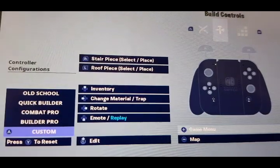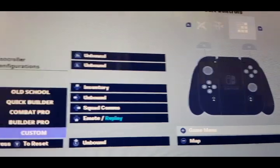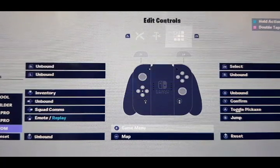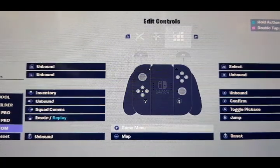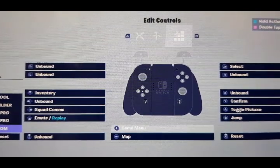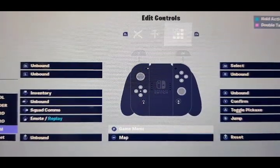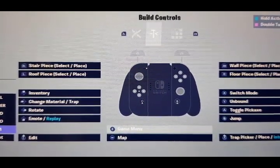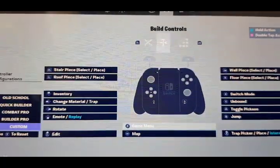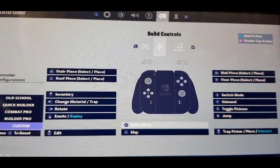I don't have crouch assigned. Here are the key binds for the editing mode: I have this button to edit, this to reset, this to jump, this to confirm, and this to toggle pickaxe. That's all the controls.